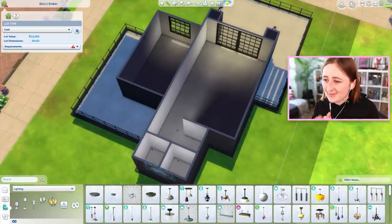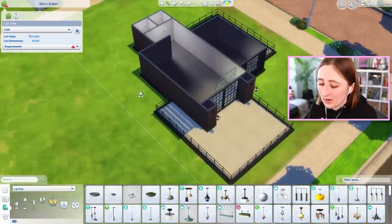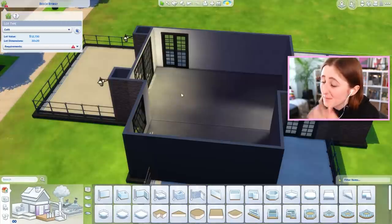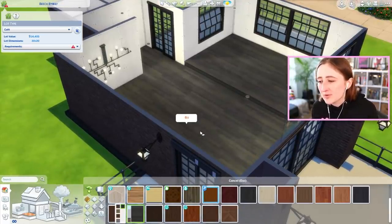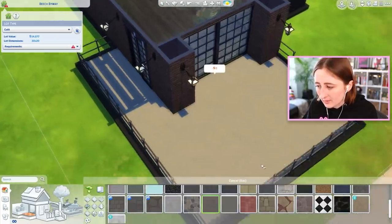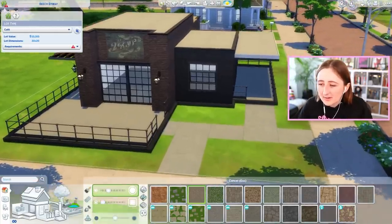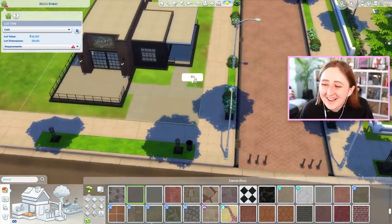I still don't have a front door. I forgot again. I've been thinking about putting some sort of side door - we could have a side door on both sides. Or maybe that's the main door, and then you can access the patio from over here. These are the floors from Get Famous. I kind of like how that looks. There's also the possibility of using polished concrete for part of it, or we could do a half and half kind of thing. I hate building community lots.